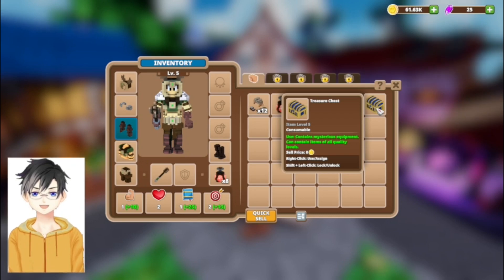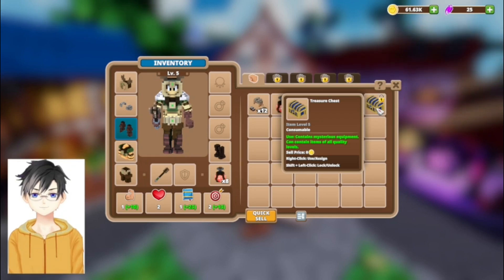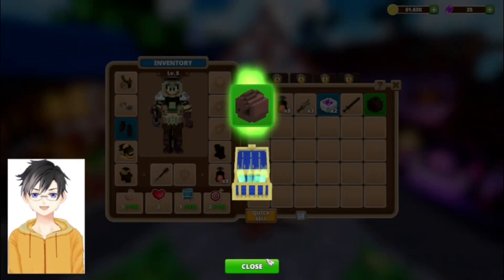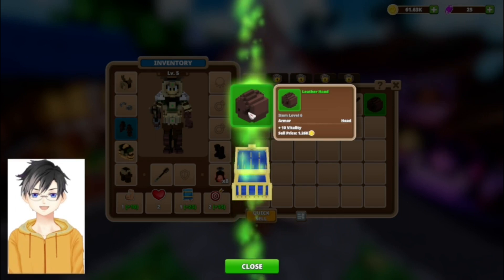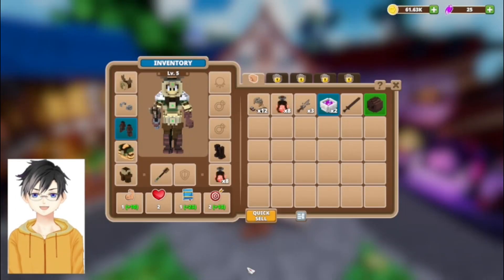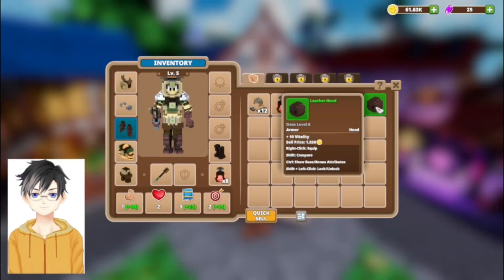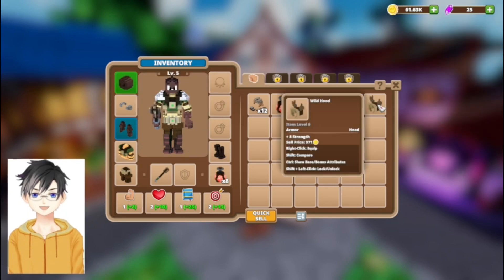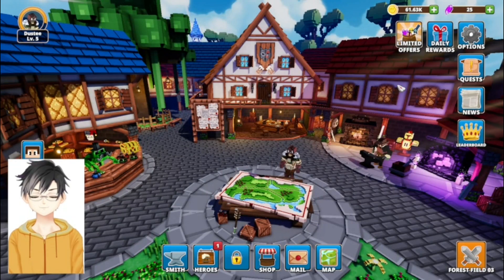Shift and left click to lock, right click to use, open — what is this? I got a leather hood. Is it better than what I have? Yes, yes it is! But now I look weird, ha ha ha ha.